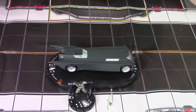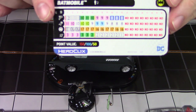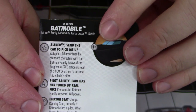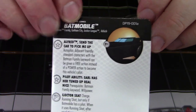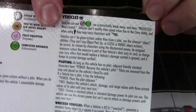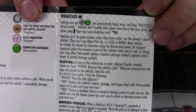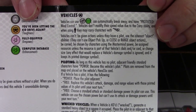So first we have to ask, what is a vehicle? A vehicle is going to be defined by the steering wheel symbol on its defense slot. They will also usually have the vehicle keyword. Now, most vehicle rules can be found on the cards of the vehicles themselves. So let's take a look first at the basics of what a vehicle does.